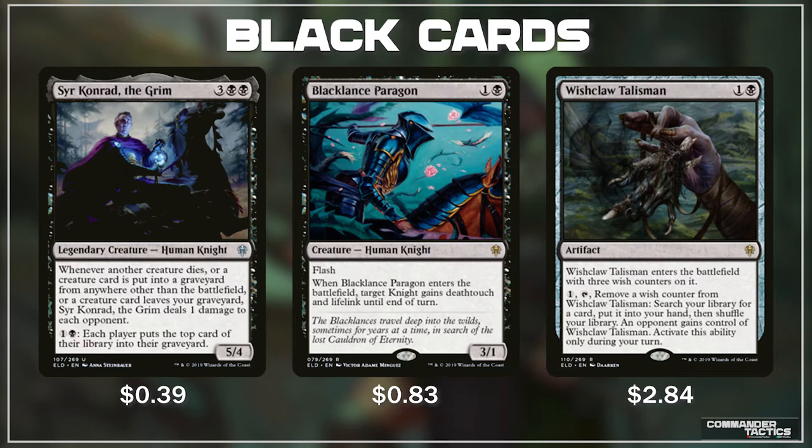Sir Conrad combos extremely well with Necropotence and other cards that let us exile cards from our graveyard. Black Lance Paragon is one of those cards I think is currently flying under the radar. For only 1 and a black, we can flash in a 3/1 Knight. When Black Lance Paragon enters the battlefield, target Knight gains Deathtouch and Lifelink until end of turn — and it does not say another Knight, so it can target itself. This means if our opponent is swinging in with a big creature, we can flash this in, give itself Deathtouch and Lifelink, kill the attacking creature, and gain 3 life in doing so. Super strong removal on a creature.